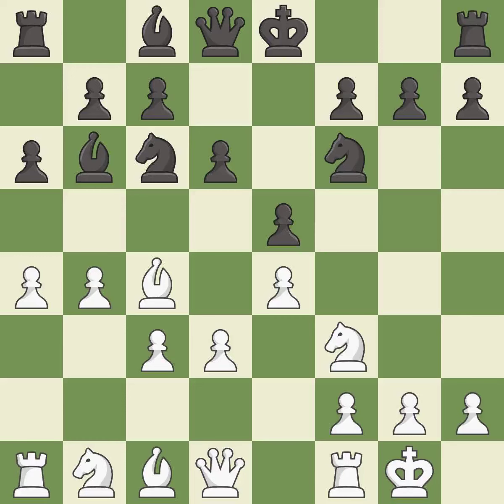Castling gets the king to a safer square, out of the center of the board, while also developing a rook. Castling kingside tends to be safer because the king is further from the center — it is the last book move. This misses an opportunity to develop a rook off its starting square; it is an inaccuracy.